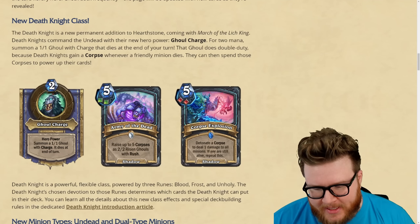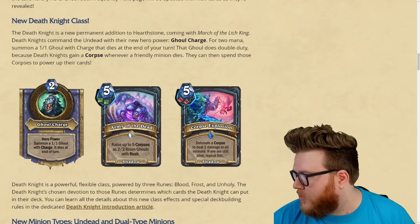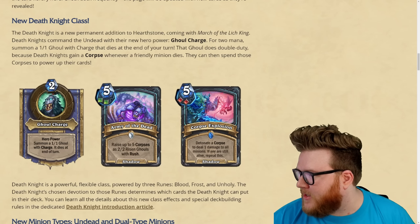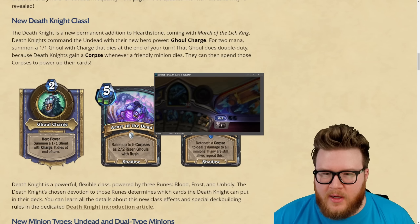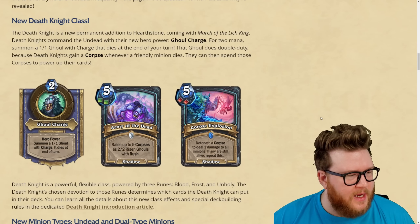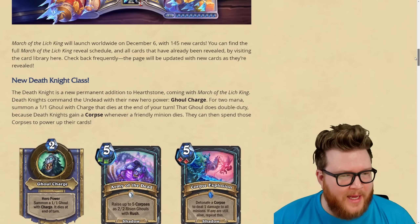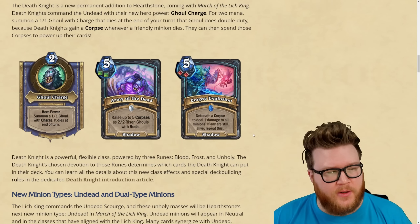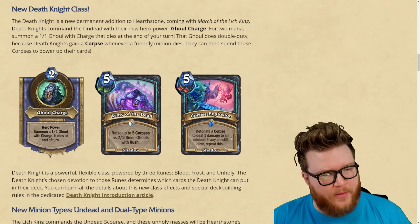Minion deaths are particularly important for Death Knight because they have a secondary currency called Corpses, which stack up throughout the course of the game. There's a little counter down below your mana cost. You have one corpse shown here, and those become a currency for other cards. For example, Rise Up costs five corpses and summons two 2/2 risen ghouls. Once you use corpses, they go back to zero and you need to generate more — Ghoul Charge and other cards can keep chaining corpses together.